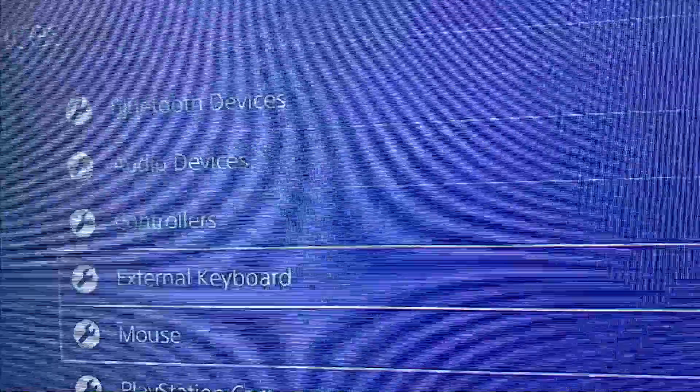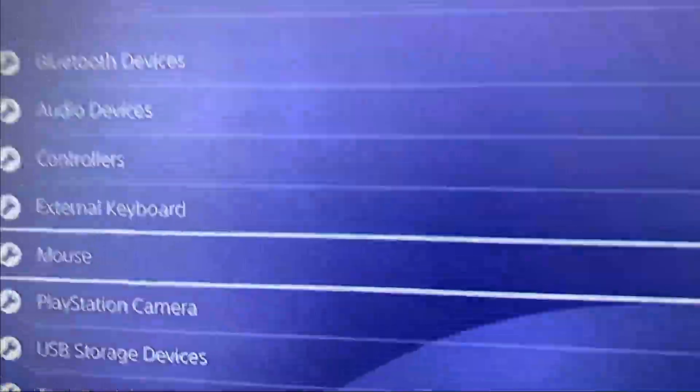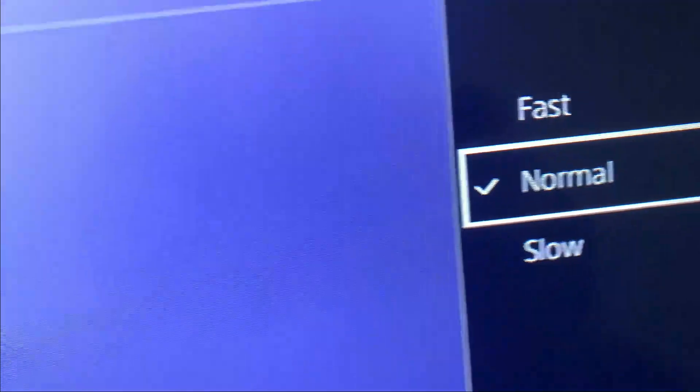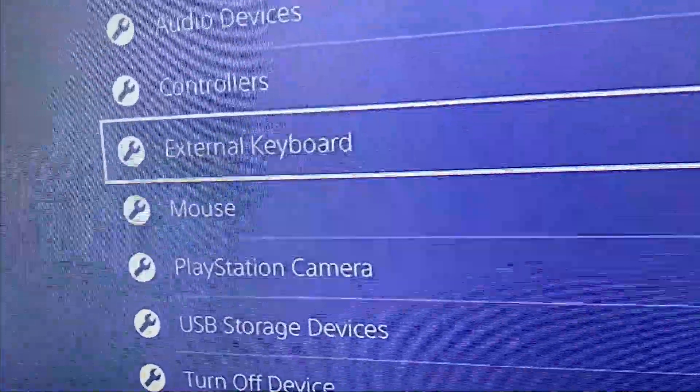If you want to adjust your mouse sensitivity, go to Mouse and then Pointer Speed — the second option — and set it to fast, slow, or normal. I have mine set to normal because it works well.